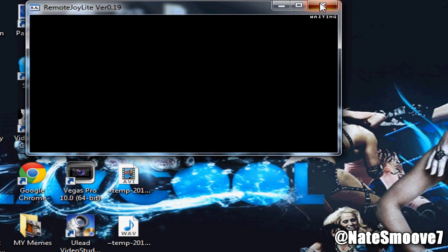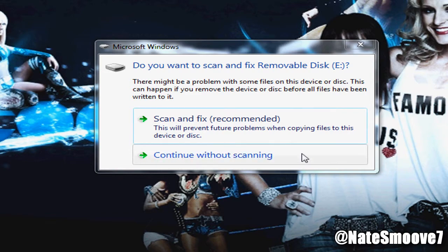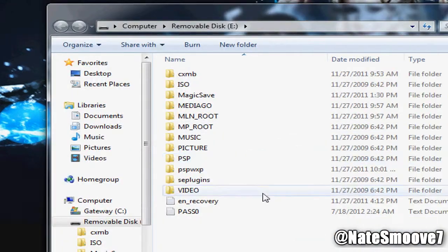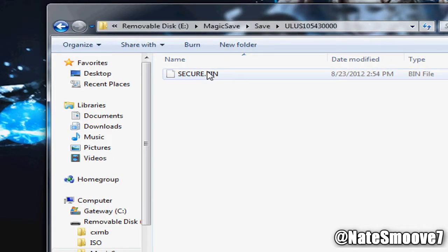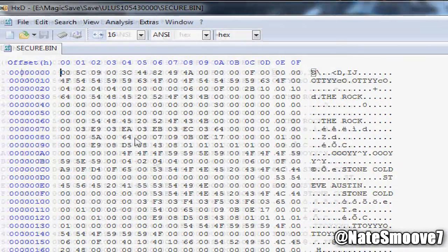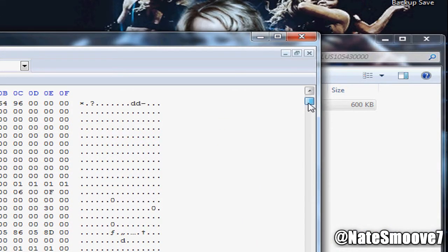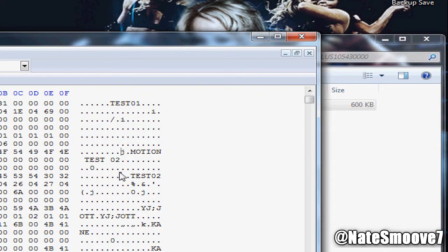Now that it's saved, you can exit the game. Connect your PSP back to the computer or laptop. Continue without scanning, open folders - all right. You're gonna go to the Magic Save folder, go to save, and here's your save right here. You're gonna want to open this up in the hex editor. If you don't have the hex editor, that's a major part of modding, so you're gonna need a hex editor no matter what. Here you can see all the names of the superstars.